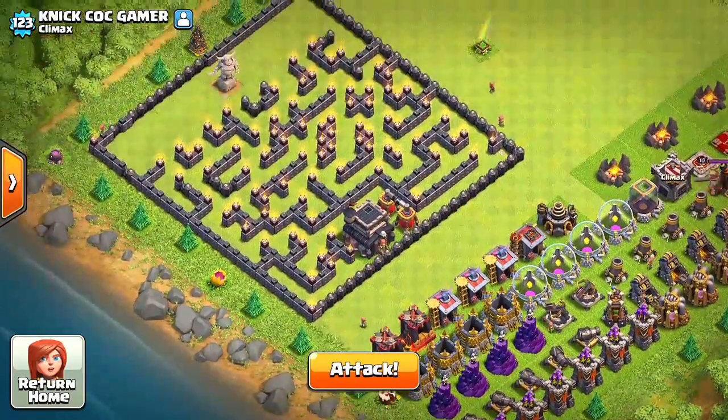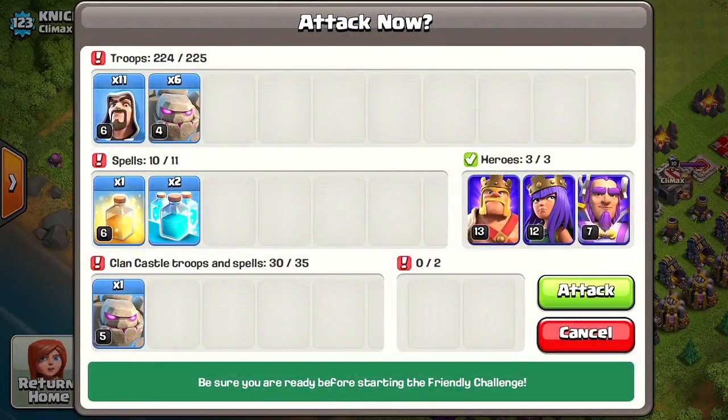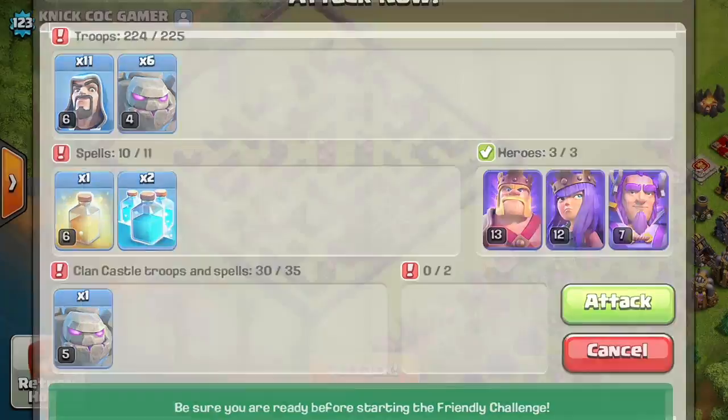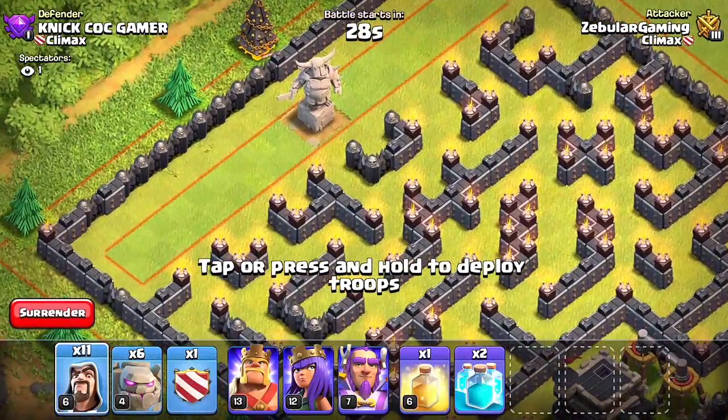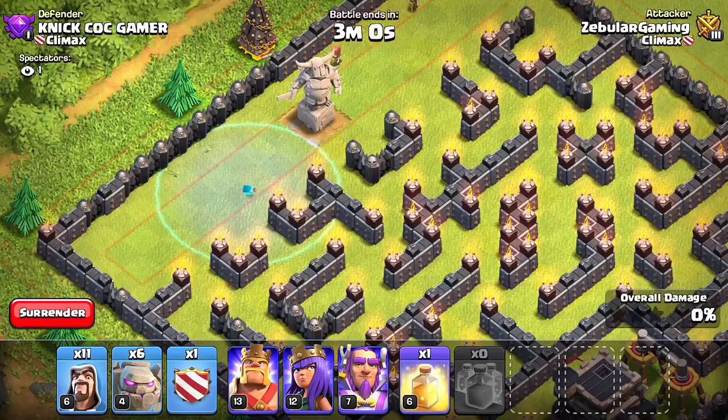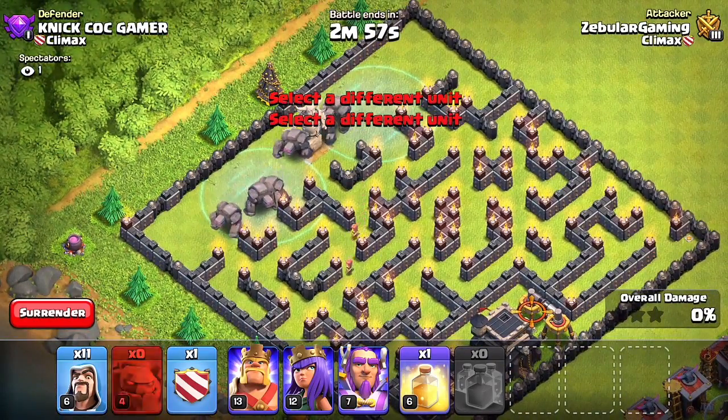I don't know if it's gonna work because we have Golems and like 11 Wizards, so I am gonna try and clone my Golems to make just a ton of Golems in the play field. Let's go! The first thing I'm gonna do is actually drop two clone spells right there and we're gonna drop a bunch of Golems.